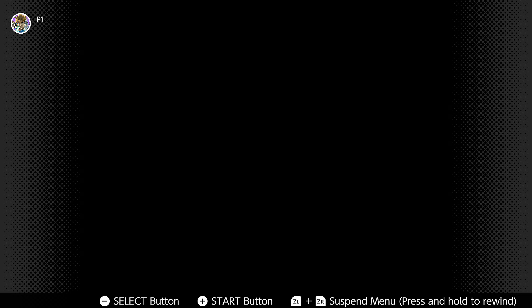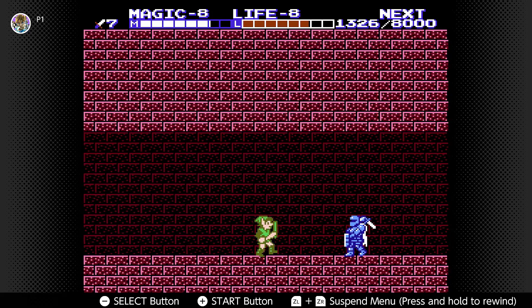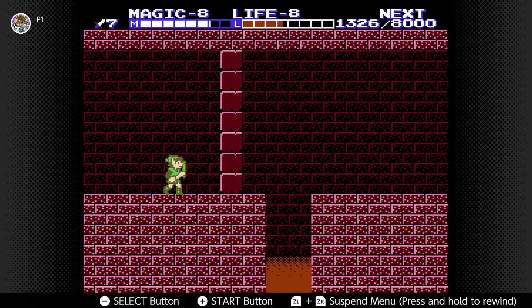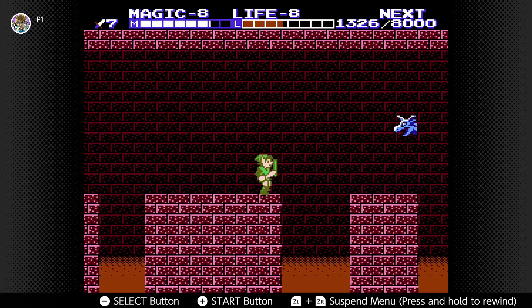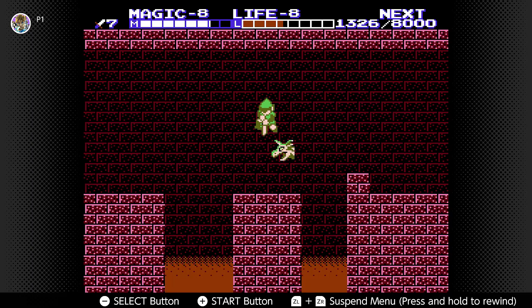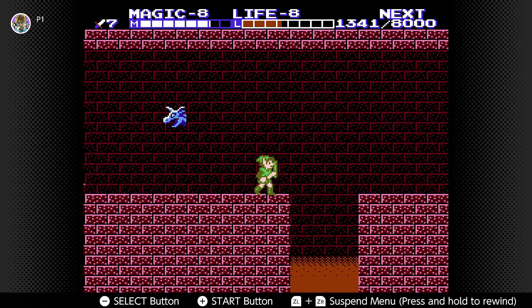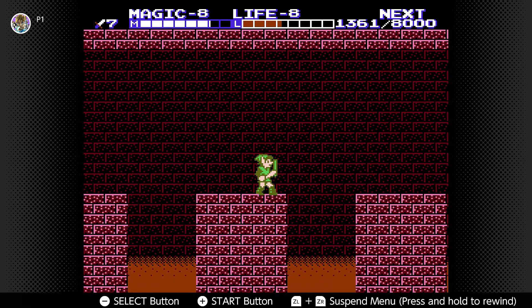Go through this door here and now we're actually on our way toward the boss. Looking back I have no idea why I'm fighting this iron knuckle — just go to the next screen, you're wasting health. This room is a little nerve-wracking because we have flying dragon heads and bottomless pits, so do be careful. I almost died right there and I didn't want to die this early.